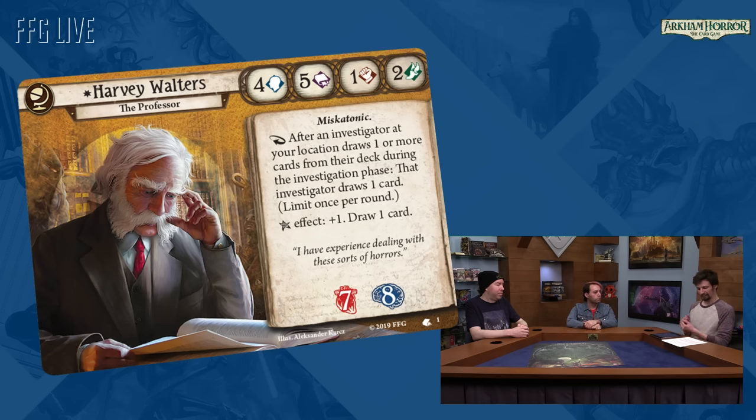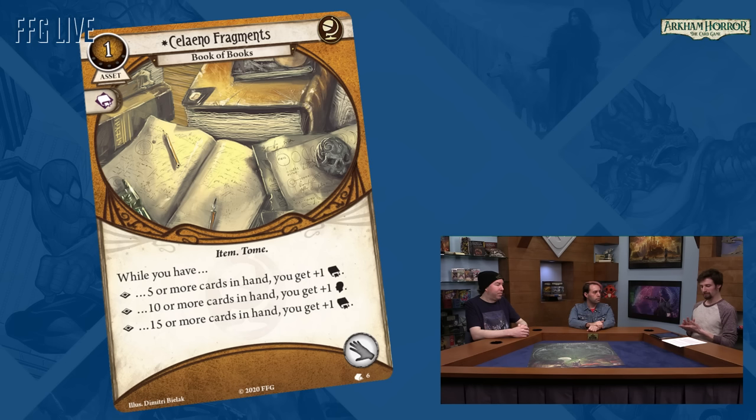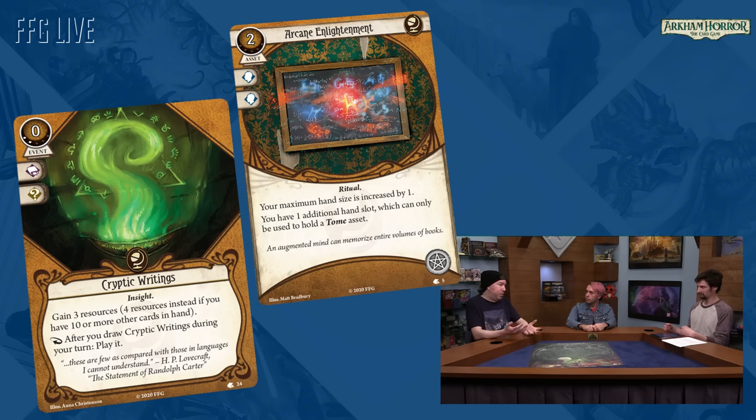We'll show three cards from Harvey's deck: Solemn Fragments, Arcane Enlightenment, and Cryptic Writings — all three work really well with Harvey, letting you draw more cards, hold more cards in hand, or get extra rewards for having a bunch in hand. How did you approach the design of these starter decks in terms of power level? Will veteran players still have the chance to improve? There's the card Dream-Enhancing Serum in the Dream Eaters expansion that works very well with Harvey since it increases your hand size and lets you draw extra cards, which will potentially trigger Harvey's ability.